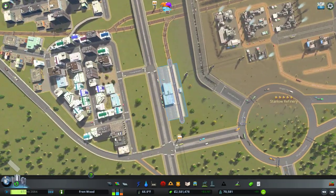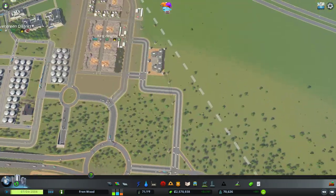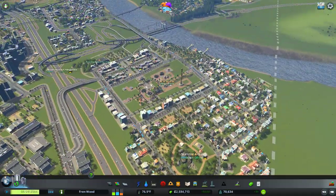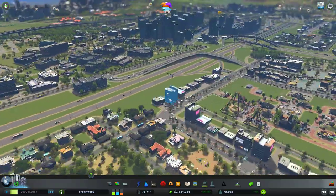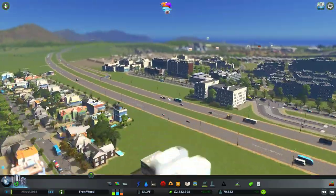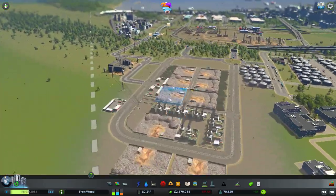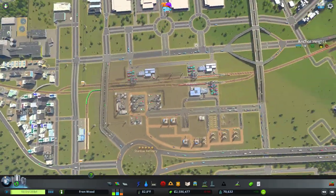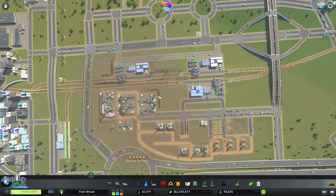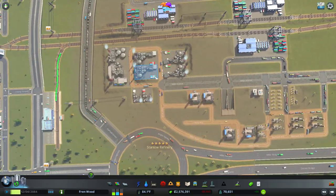My thought process is: this station here — we might also make further lines over here and connect some people via train in this direction. Over here would be a good place for a train station. I want to move these around. This is going to be a long episode — hopefully you guys appreciate that. It's going to take me about a year to upload it though.